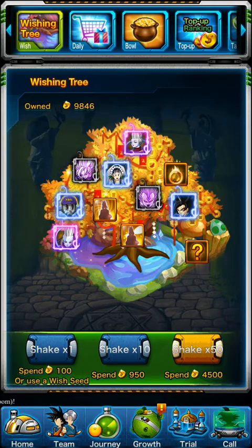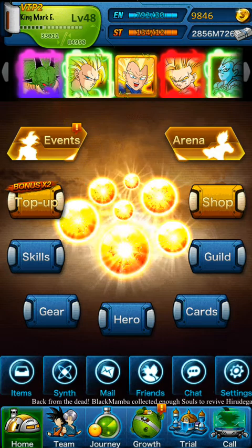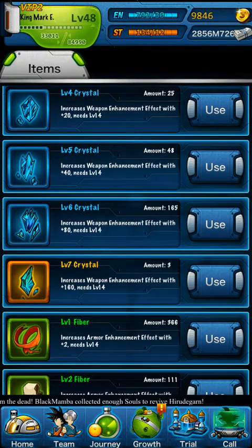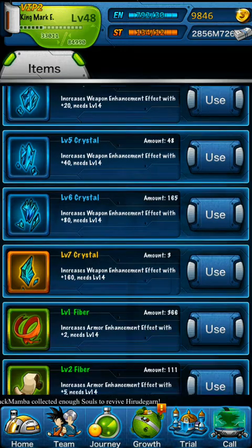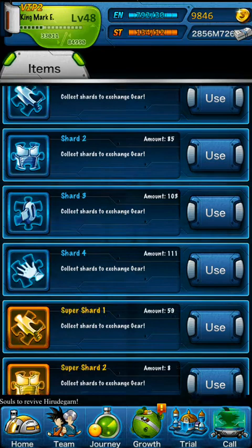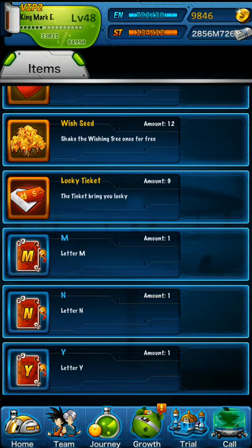To shake it down, it's 100 gamuts. You can do a discounted one for 10 at 950, or you can do an even bigger discounted one for 50 at about 4,500 gamuts. Or you can use a Wishing Seed to just shake once. And just my luck, I actually have 12 Wishing Seeds from the last time this event was here. Shake the Wishing Tree one for free.